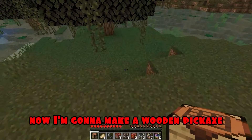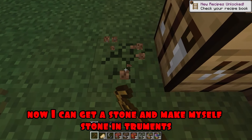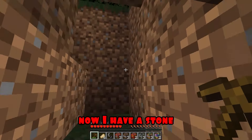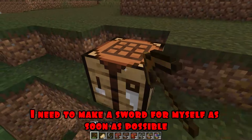I need to make myself tools and a stone sword as soon as possible so that I can defend myself! Now I'm going to make a wooden pickaxe and get myself some stone! Now I can get some stone and make myself stone instruments! I hope Mikey hasn't noticed me here yet! Now I have a stone! I need to make a sword for myself as soon as possible! Ready! Now I have a sword, and Mikey can't do anything to me!